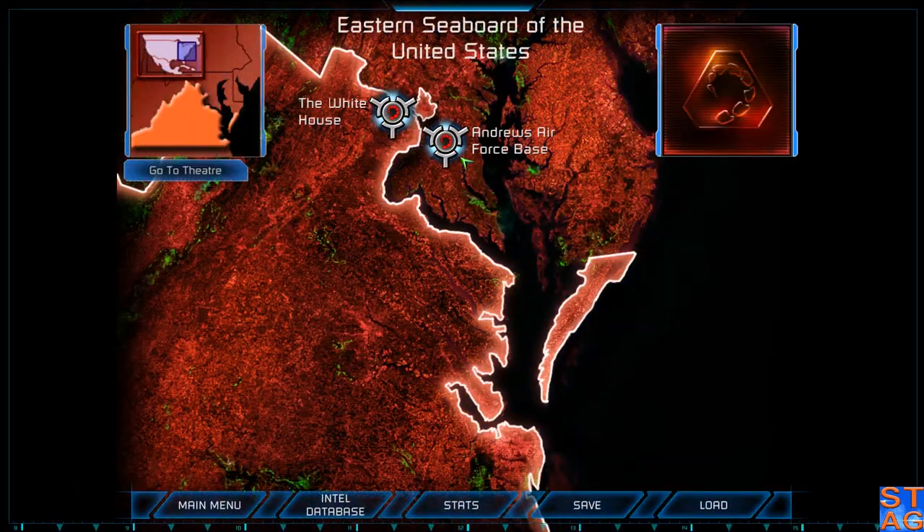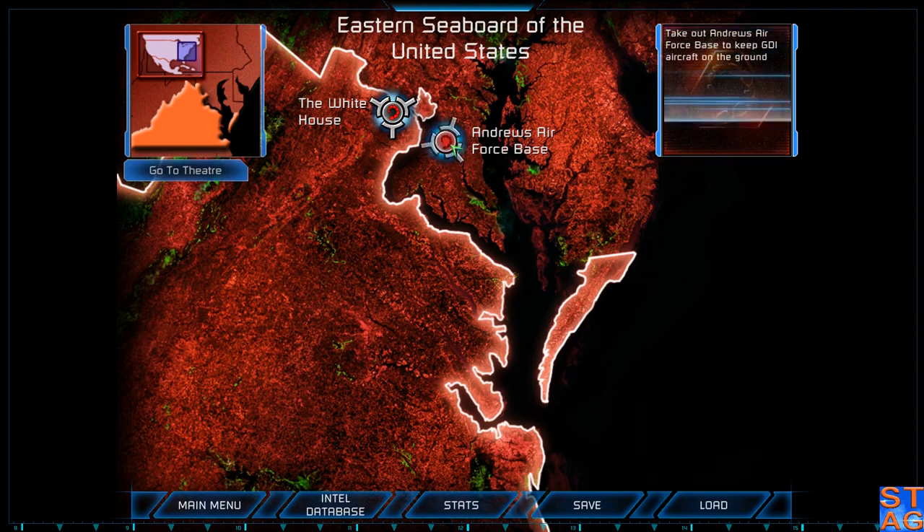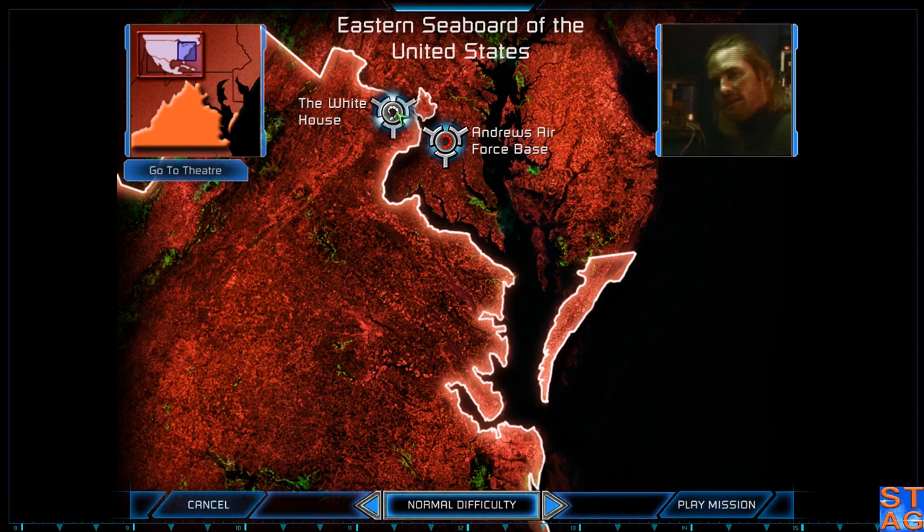So we're going to be taking on the eastern seaboard of the United States. This mission actually gives us two options: take out Andrews Air Force Base to keep GDI on the ground, or capture the White House to crush GDI morale. I'm just going to play the briefings for you real quick.